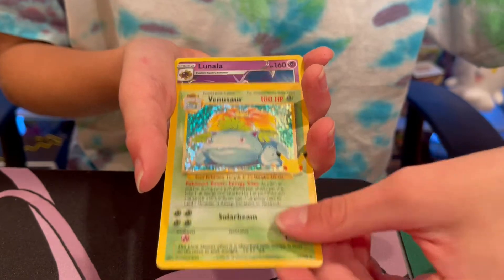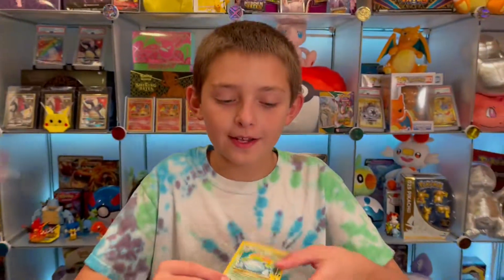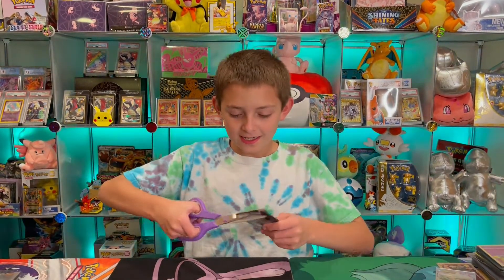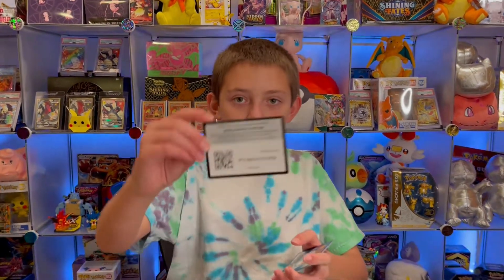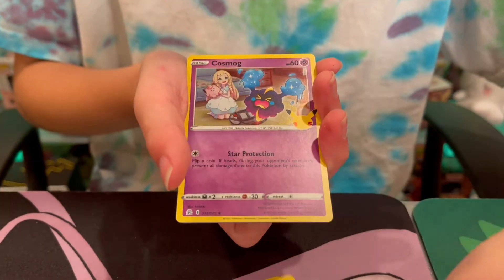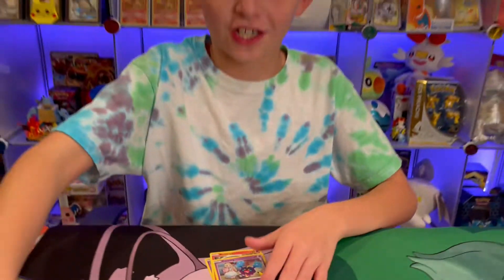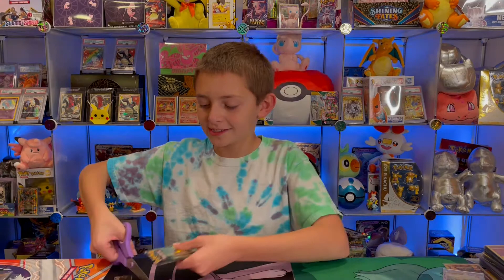Venusaur holo and then Lunala — we did get a Venusaur holo, that is very very cool. It's kind of close to the Charizard, I mean it is one of the three starters, but come on, let's get the Charizard or the Mew! Then Cosmog and Professor's Research full art — not bad, it's a nice card. After all it is a full art trainer, so that is pretty cool.